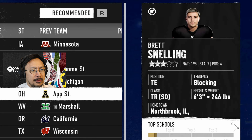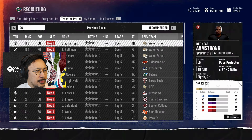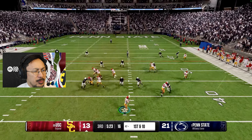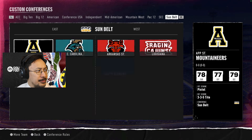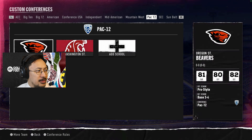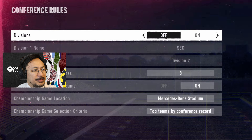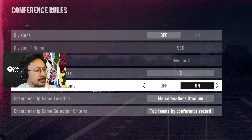Portal prospects can be added to your board just like recruiting, but expect quicker decisions as transfers have a shorter timeline to land a new home. There's a 'TR' bracket indicator — I'm wondering what that means. Custom conferences are shown — you can control conference size, membership, set custom rules, set up divisions and more.